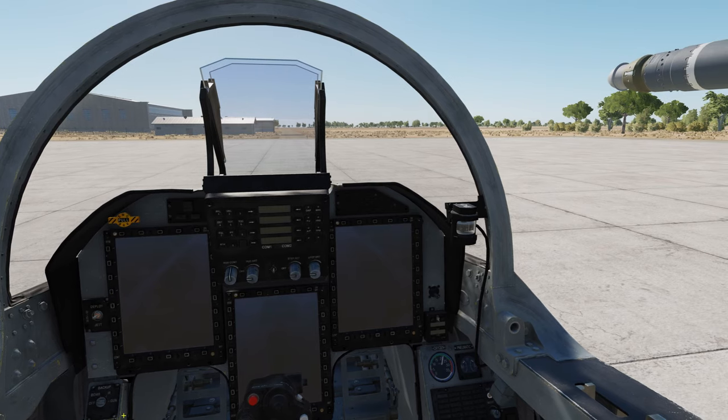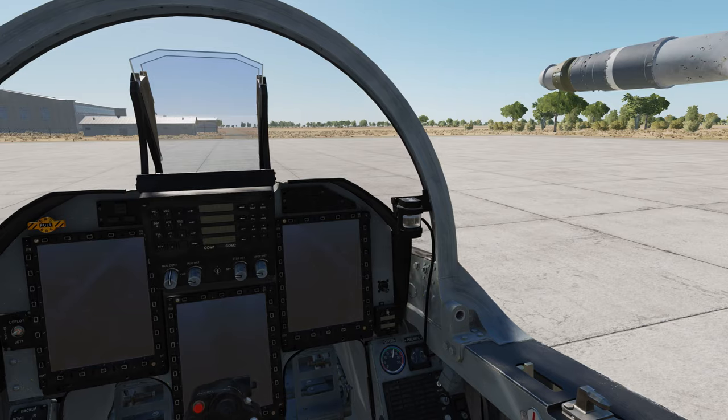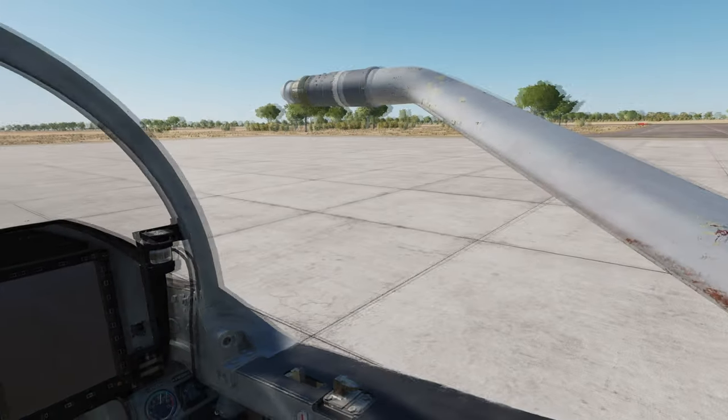As usual, I want to remind you that the aircraft doesn't need to be shut down for the DTC to be updated. All you have to do is stand on the ground and have the canopy open — that's it.